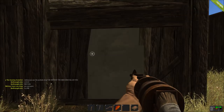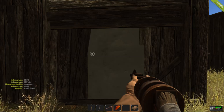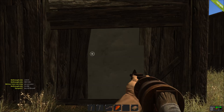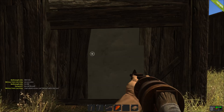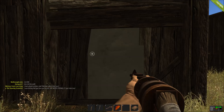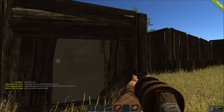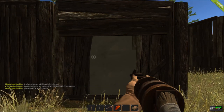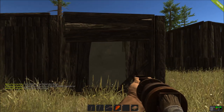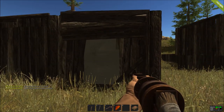People also ask: if you get some C4 charges, how many does it take to take down a metal door? Generally it takes three C4 charges for a brand-new just-placed door. But since Rust has a decay system where walls and doors decay over time, it generally takes around two pieces of C4 to fully penetrate a decayed metal door.